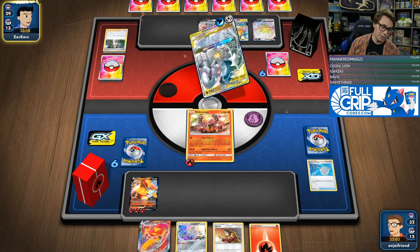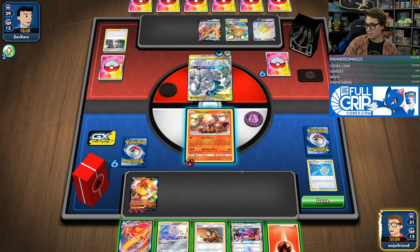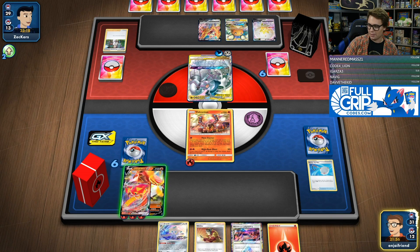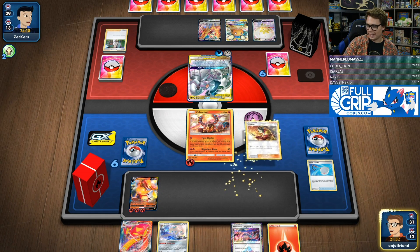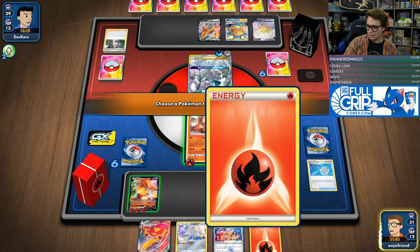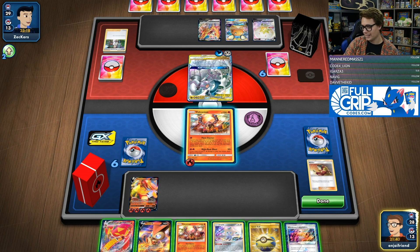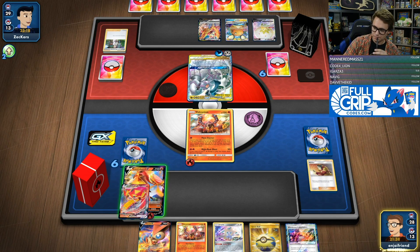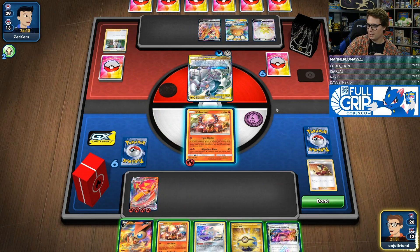Andyflow, yes, we are going to have that decklist up for sure. Wondrous Labyrinth is kind of cool because we might be able to stick with that. I guess we just Welder to the bench Sentigoar Scorch. We don't hit a Switch card, so I think we just take a change and go for it.